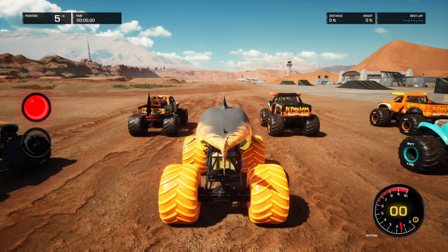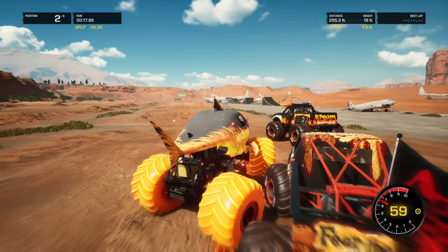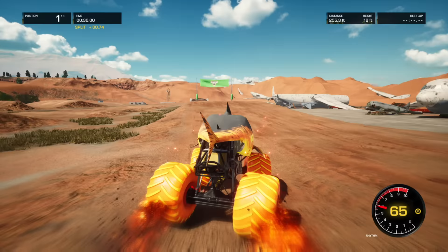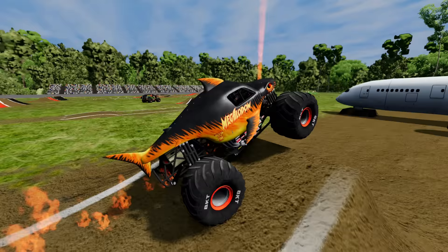Alright guys, coming up next we've got Megalodon Fire! And they're off! Megalodon Fire's over the outside lane, back to the inside, now he bounces back to the outside! Megalodon Fire's gotta run — he gets a big time air! Captain's Curse tries to spin him out! Megalodon Fire gets around El Toro Loco and takes the lead, pulling away from the pack! Here comes the finish line — and Megalodon Fire comes away with an easy win!